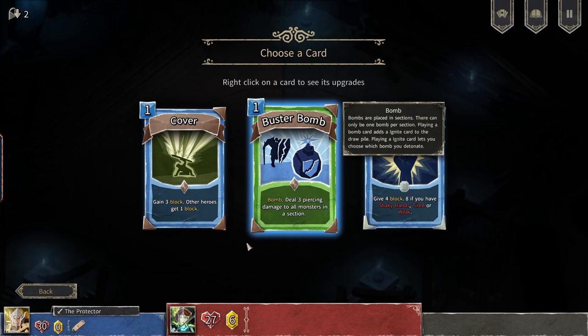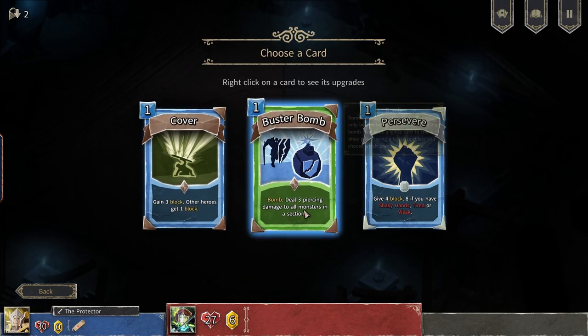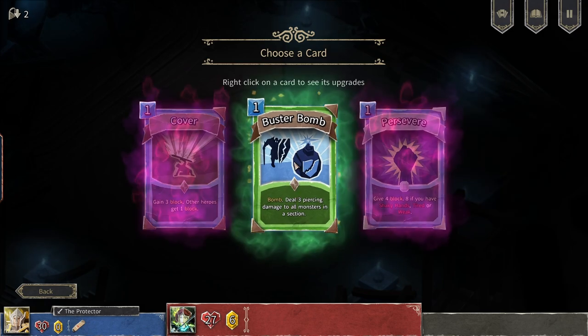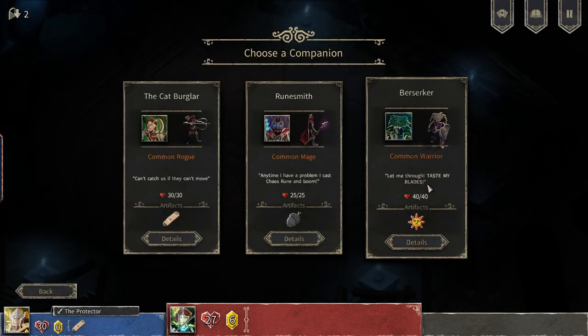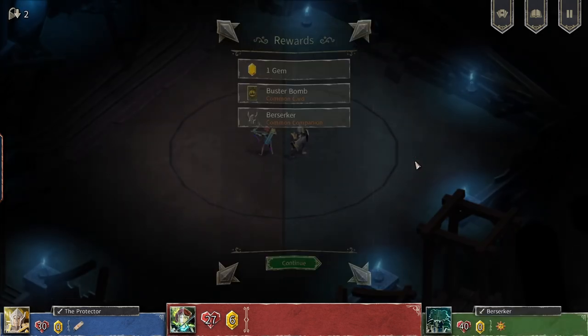We need to draw some more ammo. Gain 3 block, or if gaining 1 — bomb, deal 3% and hit all monsters in section. In section? Gave 4 block, 8 if you have shaky hands, tired, or weak. I think I'll go for bomb. Let's see new companion — maybe berserker. Get one additional mana at the start of your turn next turn if you got damaged this turn. Okay sure.